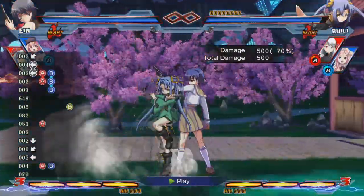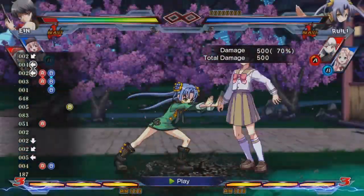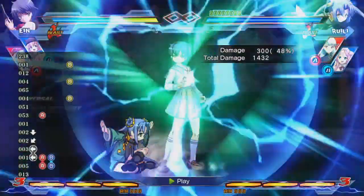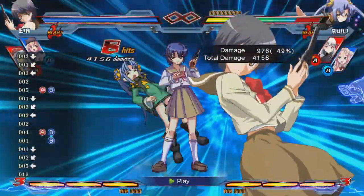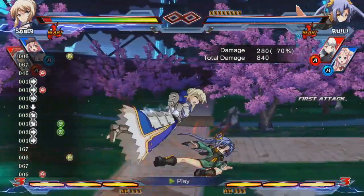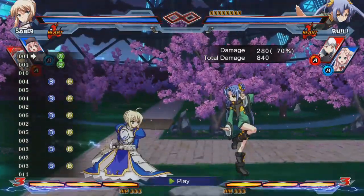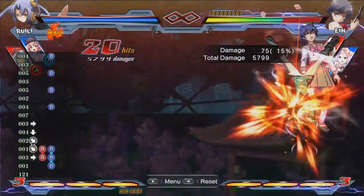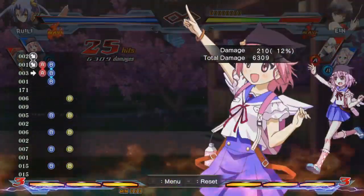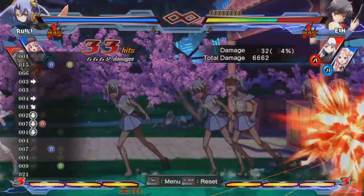Of course, if you read the opponent using a reversal of some sort, you can bait it for a big punish. Remember that if you block the opponent's wake-up attack, they can still force their way in by canceling into a partner or blast, so it's ideal to make them whiff the attack instead of blocking — though this also gives them more space to escape if your read is incorrect. There are many more setups possible after a knockdown, but there will be a section on that later.